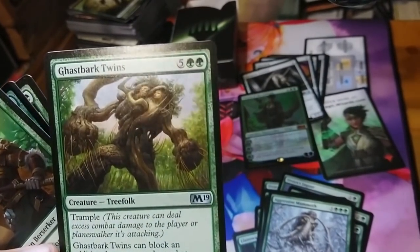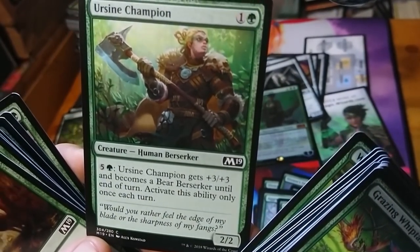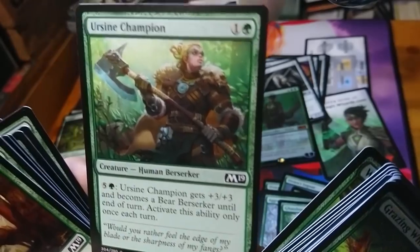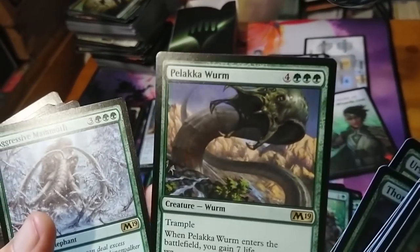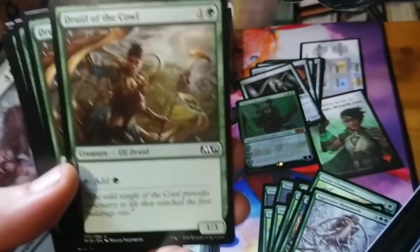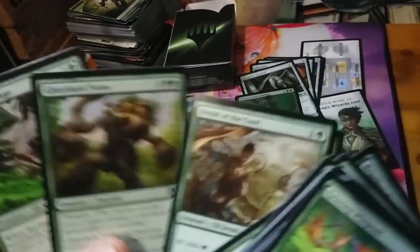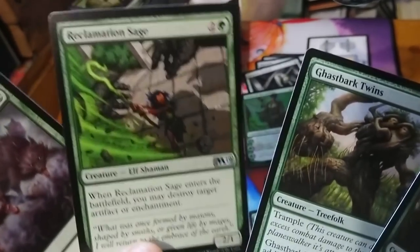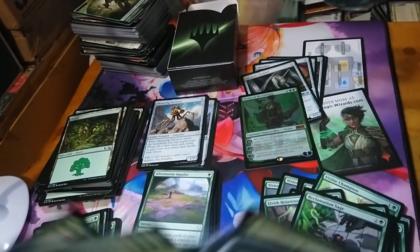Ghastly twins cost seven for a 7/7 — putting you in for now. Ursine champion — I really like this because it's a grizzly bear that turns into a 5/5 berserker — that's good on the curve. Three more Llanowar elves, three more ursine champions for the full playset. Three aggressive mammoths — that's amazing. Druid of the cowl, two mana for a 1/3 that taps for mana. Elves rejuvenator — let's keep those. Reclamation sage destroys an artifact or enchantment — that works like naturalize, so we won't need the naturalize spells.